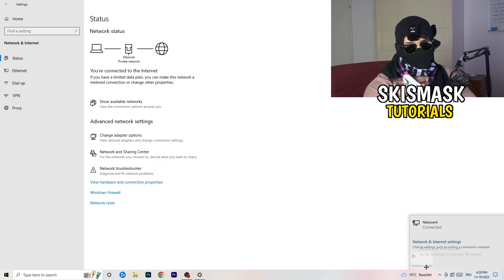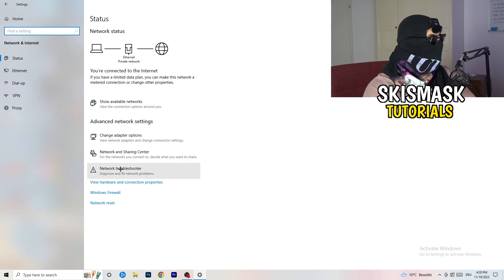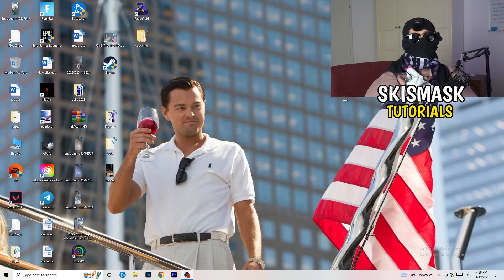Another simple step: go to Show Available Networks. Check if you have airplane mode on — sometimes you're not connected at all. Just disconnect and reconnect, and this could help a lot with any kind of issue you're having with your Wi-Fi in general.